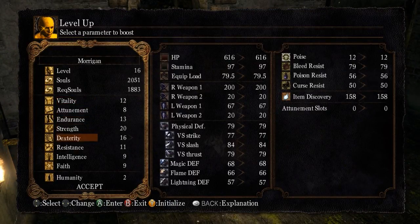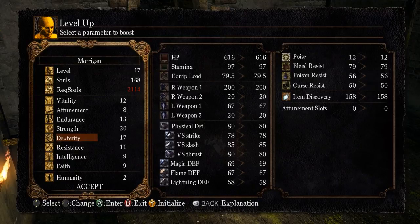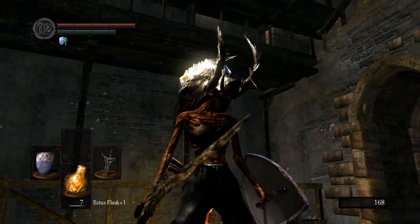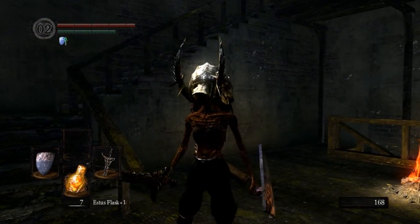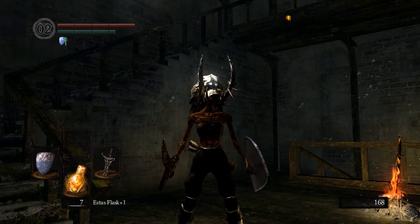We can level up once here, so we are going to level up our Dex — we need to get that up to 18 because we have that Black Knight Greatsword. Thank you everyone for watching. Next episode we will go up to the Undead Parish, take on the Channeler there, defeat that Tower Knight, and then figure out something else to do before we take on the Gargoyles. Thanks for watching, goodbye!